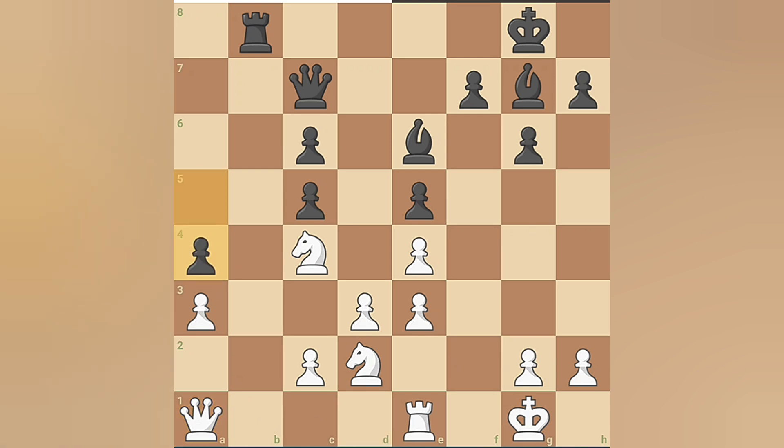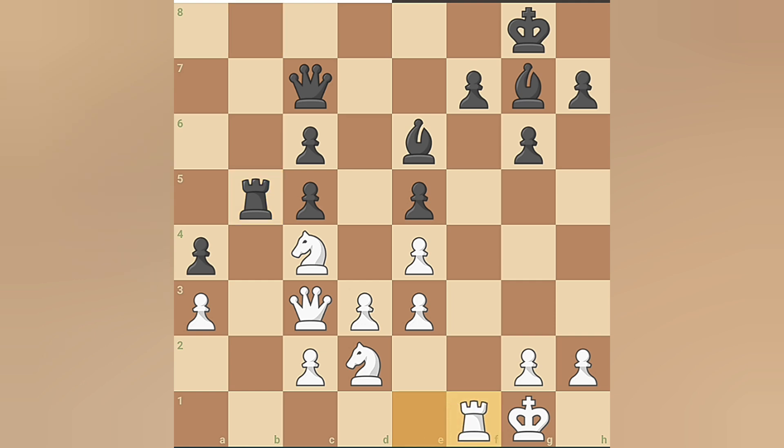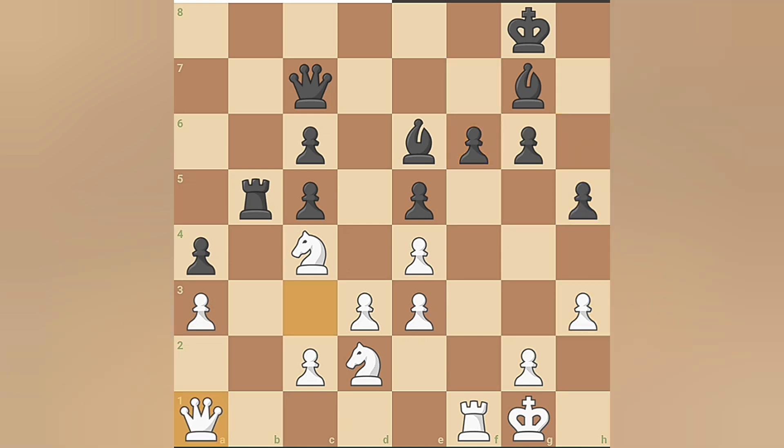Hikaru replies with queen to c3, but Magnus brings his rook to b5 to fortify his position. Hikaru in turn plays rook to f1, and Magnus pushes his f-pawn to create further counterplay. After a few more moves, with h3 and h5 on the board, the queens move back to a1, and both players agree to a draw.